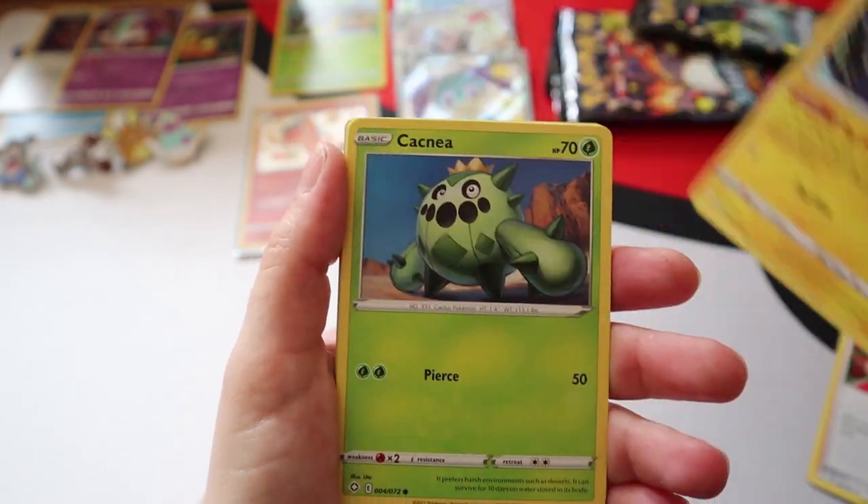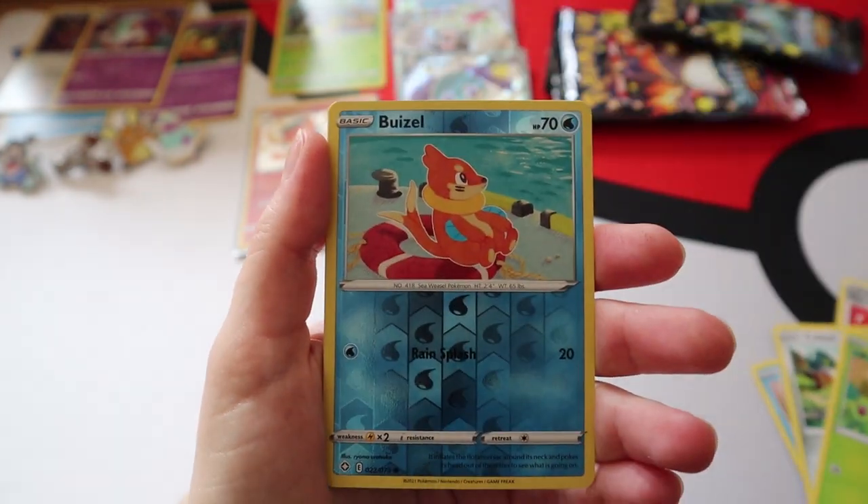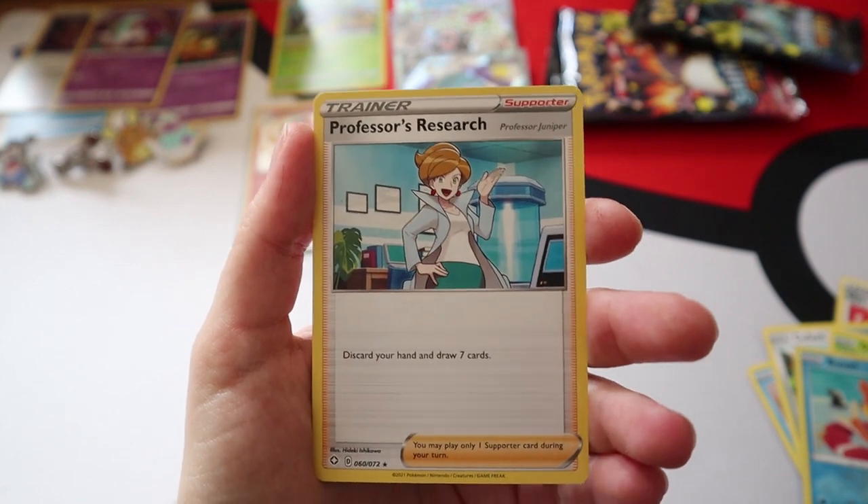Pack nine: Tropius, Gym Trainer, Luxio, Cacnea, Chewtle, Spinarak, Cramorant, Gossifleur, a Reverse Buizel, and a Professor's Research - that's the first one I've had of those, I think.